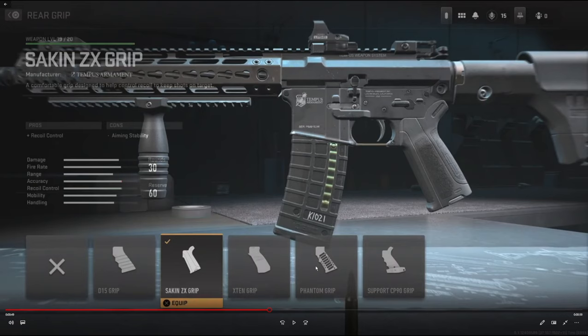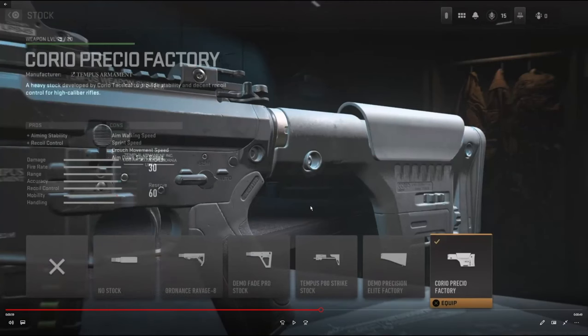Alright, so to start us off, for the rear grip we're going to be using the Sakin ZX grip — it adds recoil control. And on the stock we're going to be using the Corio Precio factory stock, which adds aiming stability and recoil control.